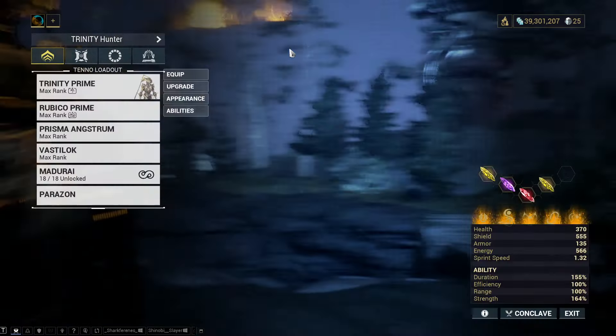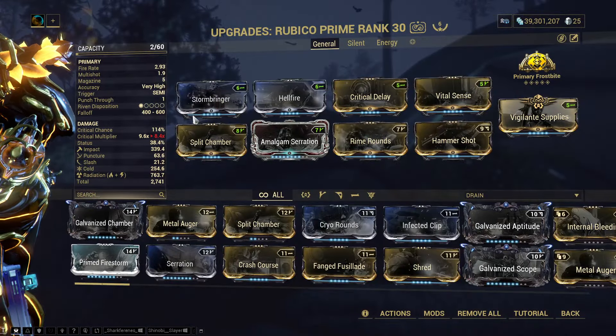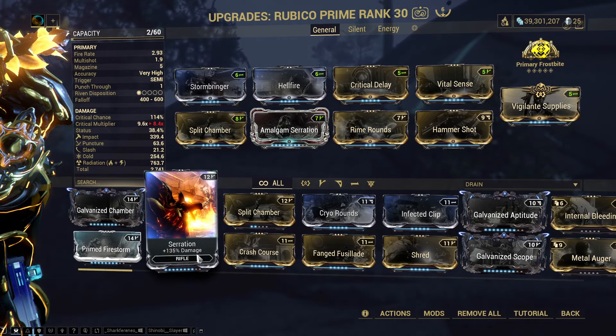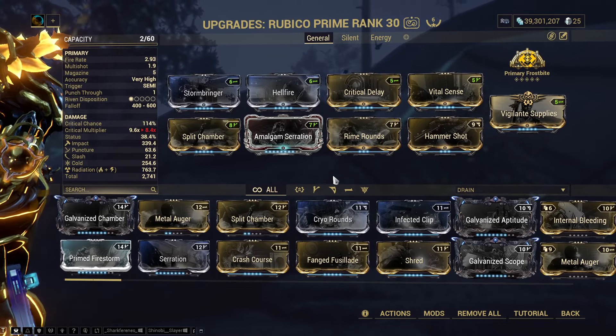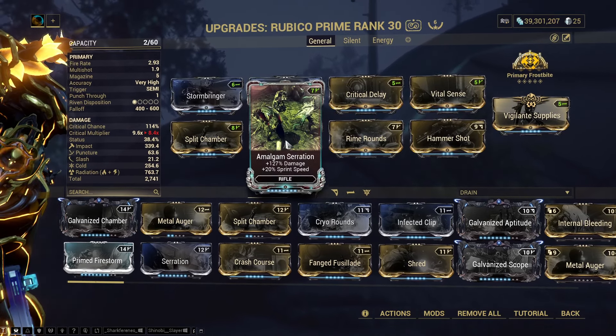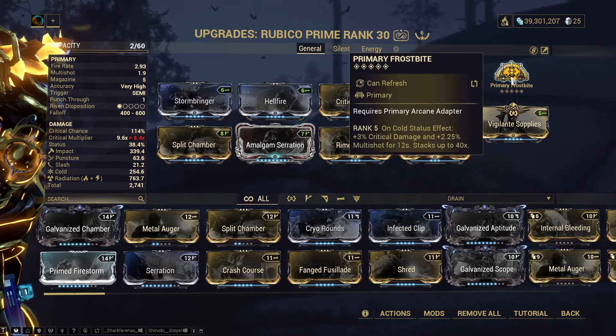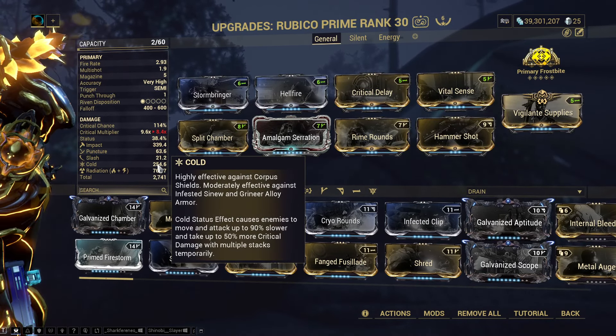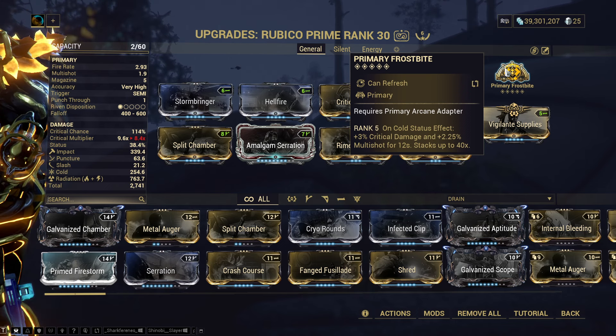Moving on — here's my Rubico Prime build. It's not absolutely optimal; this Serration is only rank 8 out of 10. Vigilante Supplies gives a chance for red crits. Hammershot is probably the most expensive mod in this loadout apart from Amalgam Serration, which is event-based. Primary Frostbite is used because we can't proc the other arcanes from kills in an eidolon hunt, but we do get cold status procs — realistically five to ten stacks — for around plus 30% crit damage and about 22.5% multi-shot.